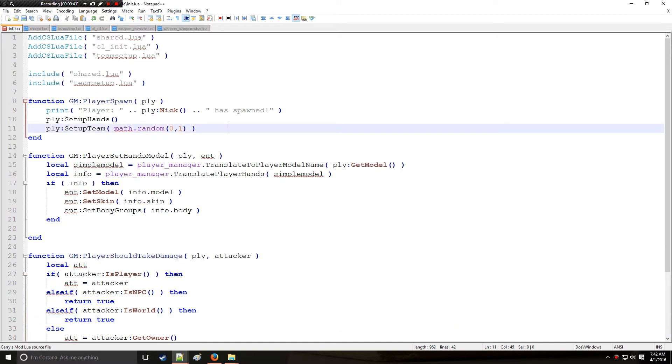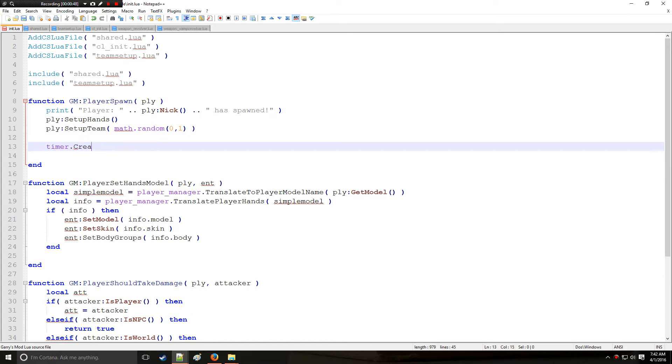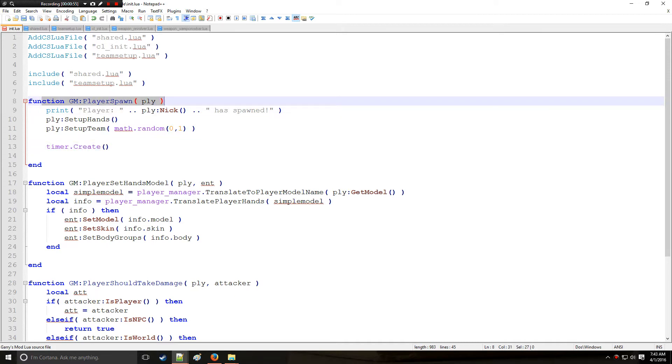Let's get to timers. When people tend to teach this, they like to start with timer.Create(), and I'm going to do that. I'm putting it in GM:PlayerSpawn() so we can get a player, because I'm going to make it so we regenerate health every one second.